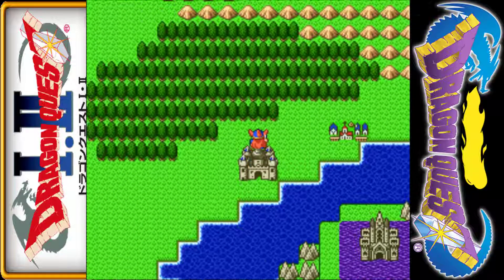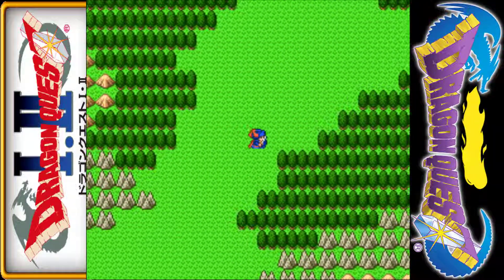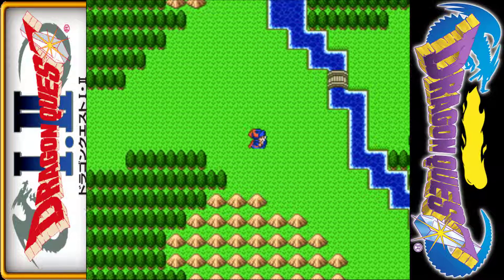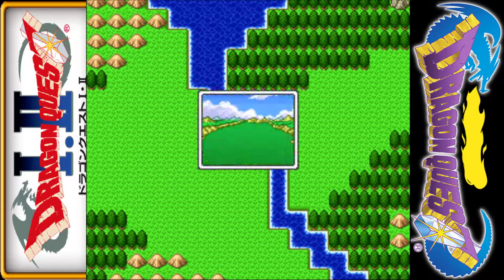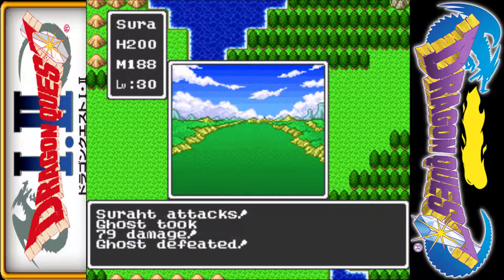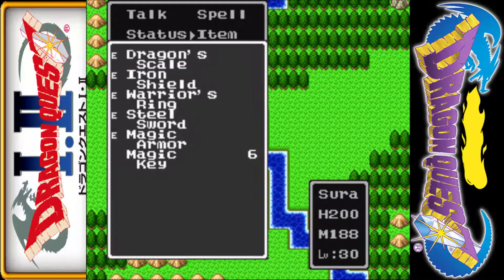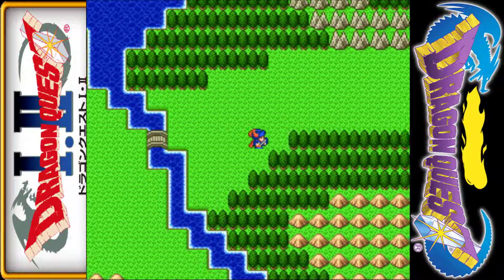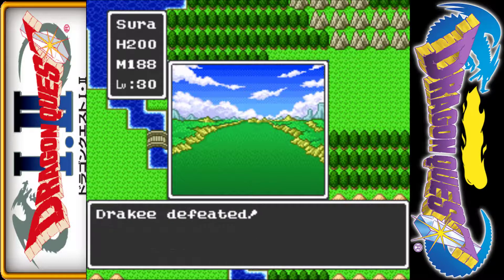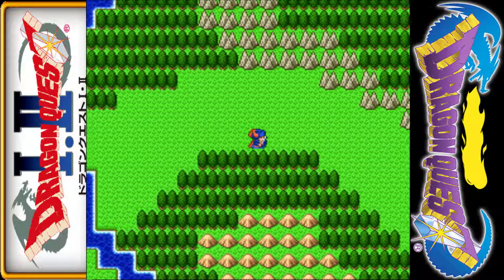Our next step isn't exactly direct. We need to go back and look around the bathhouse — if you recall, there was somebody who said there was something four steps south of the bathhouse in Myra. After that, we're going to take care of something that's been hinted at a few times, which we can now handle since we have keys and enough levels.